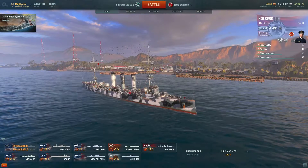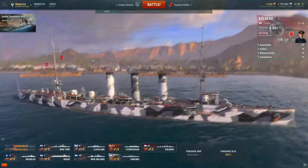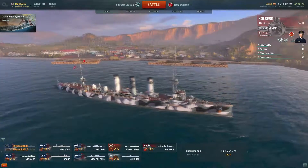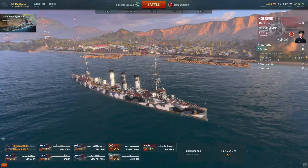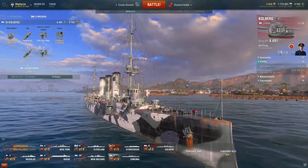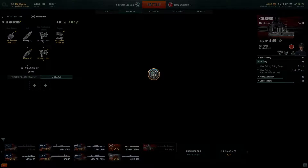Hello everyone, welcome back to World of Warships. Today we're going to be taking a look at the German tier 3 cruiser, the Kohlberg. It's a lot like the St. Louis that the Americans get at tier 3. It's got a lot of guns on the side — a total of 12 five-millimeter guns — and this ship is excellent at sailing around in circles and shooting the opponent to death. Let's take a look at how she fares.